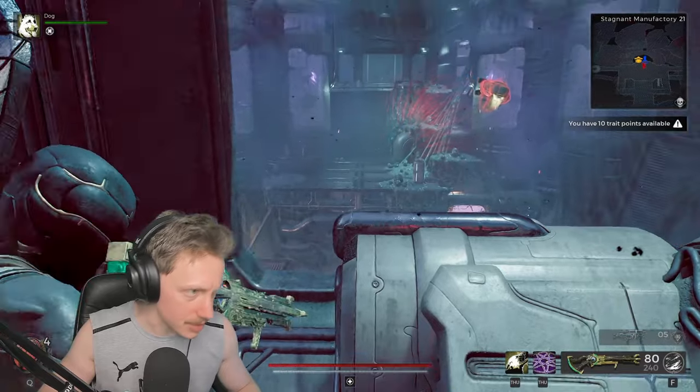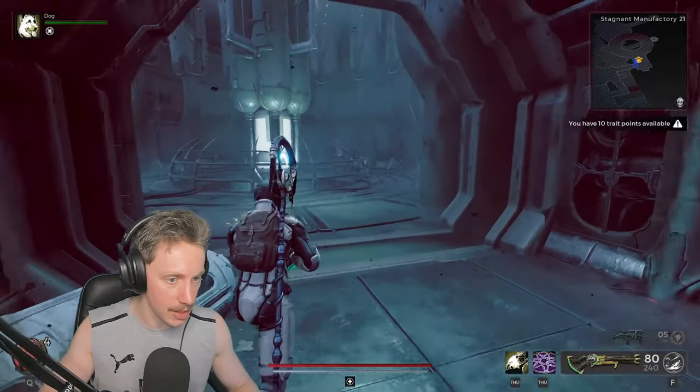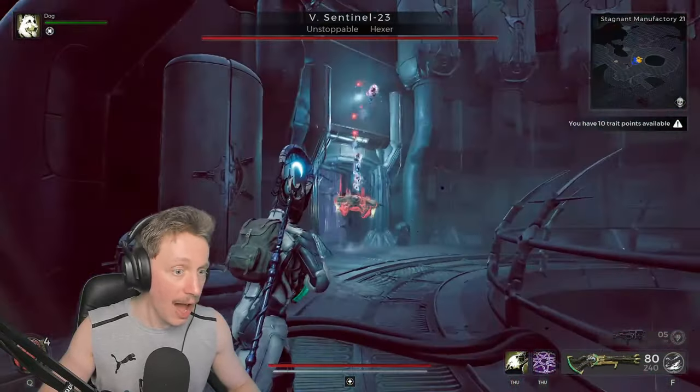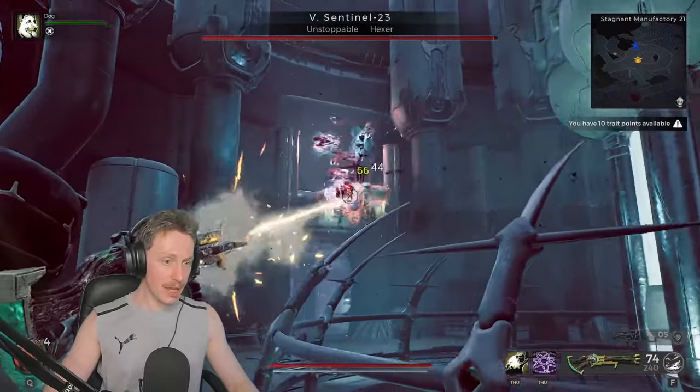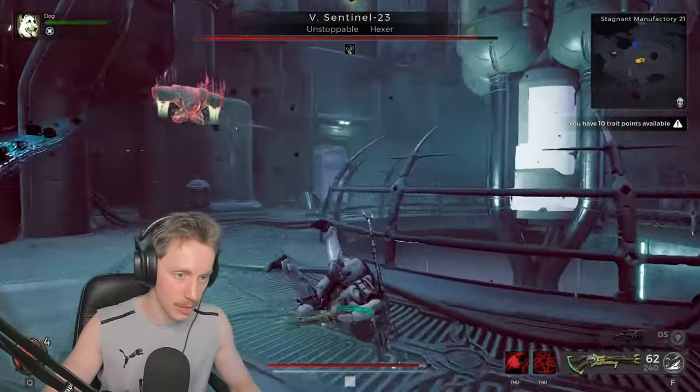That is a boss right there — that is actually a boss. How do we get in there? I'll go literally just around here to fight that boss. Yes! It is exactly what I thought it was. This guy is unstoppable and he's also a hexer — whatever the hell that means. Maybe that means we can't stun.